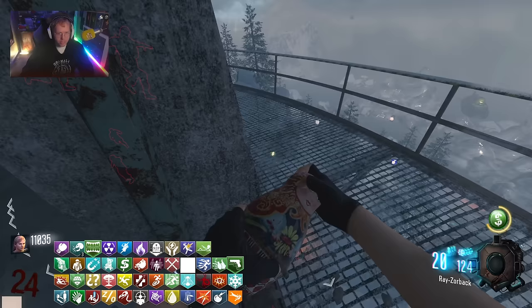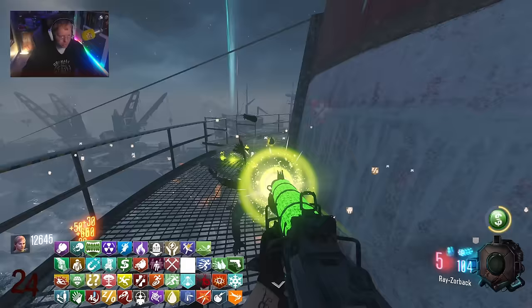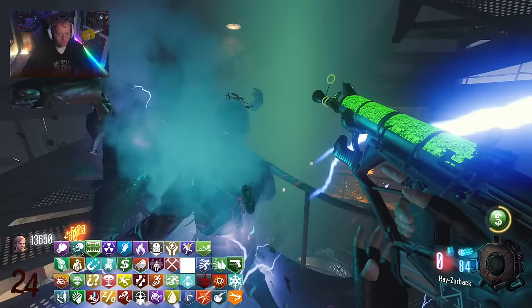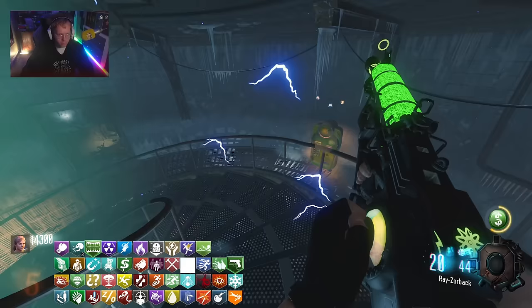I think we're good for now. I think we just wait until there's something else. I'm going to see something over here. Stamina Up all trade - we have Stamina Up, right? Do we still not have Stamina Up? I don't think we have Stamina. Wait, we legit do have Stamina - I see it. Okay. And Widow's Wine we have, Vulture Aid we have. I think we just end round. Also let's find the Pack-a-Punch - where the frick is it? This absolute hooligan still hasn't spawned.